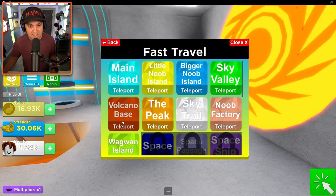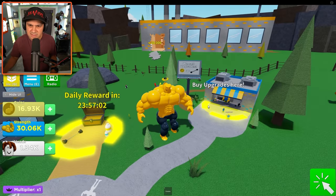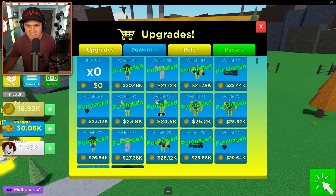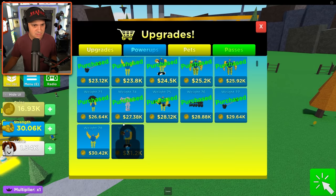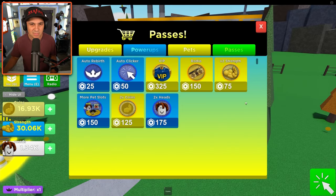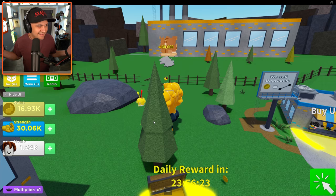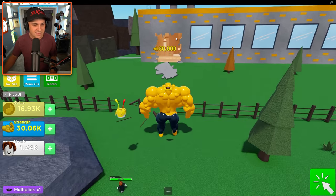30,000! Let's go back to the beginning and then let's go to this building. What are these upgrades though? Have I done this? Oh my gosh, I don't have enough strength bucks to buy 78 weights. Do I have passes though? I had to have bought the passes, right? Like times two strength? Yeah, I already owned this. Of course I did. I have no self-control - I always buy the game passes.